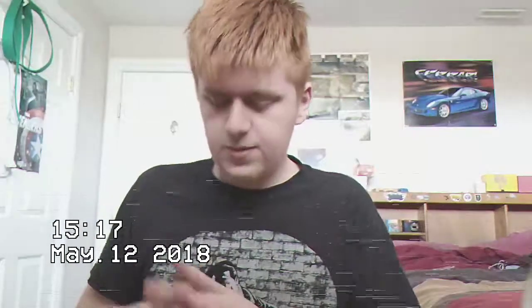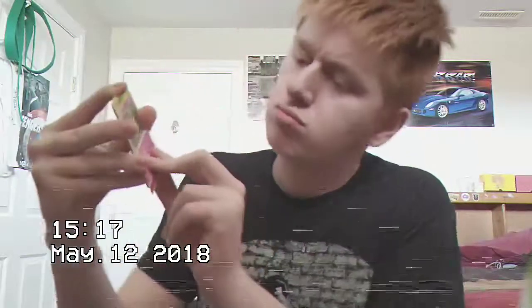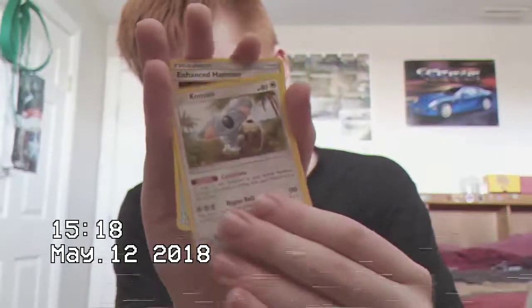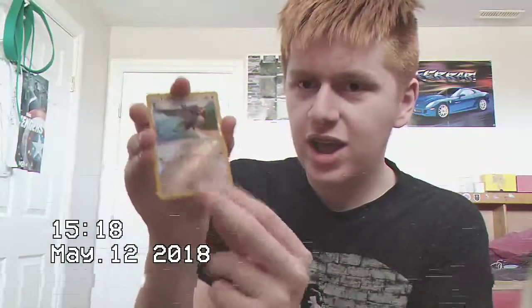Next we got Guardians Rising. Code: one two three one one two. Okay, we got Alolan Geodude, Mudbraew, Pichu, Alolan Sandshrew, Cutenail, Mesprout, Multi Switch, Komala, Crushing Hammer, Enhanced Hammer — what a good trainer card. We got a special Tapu Lele and...